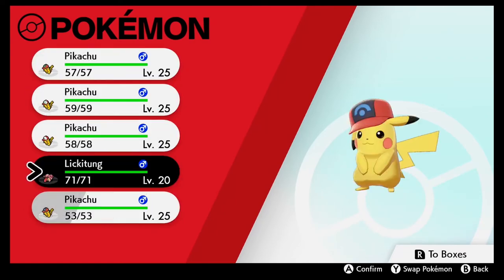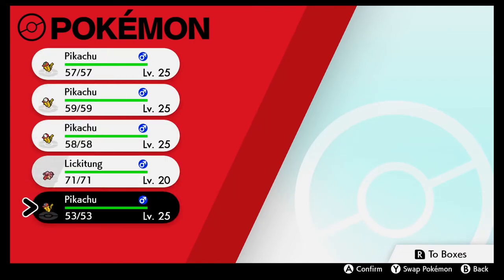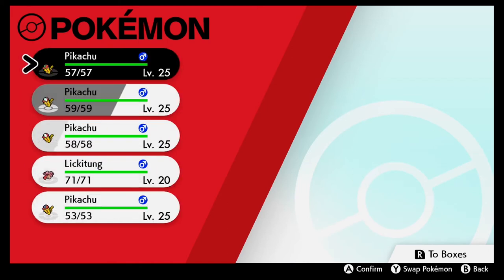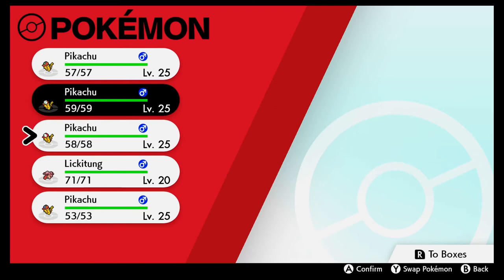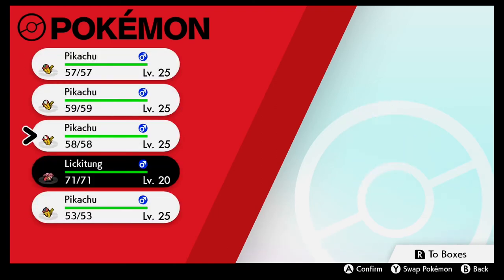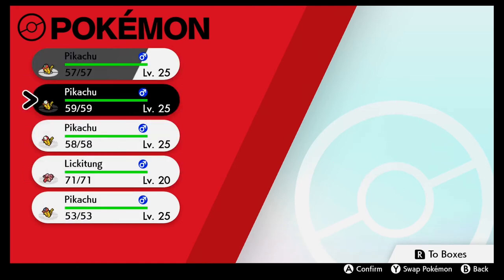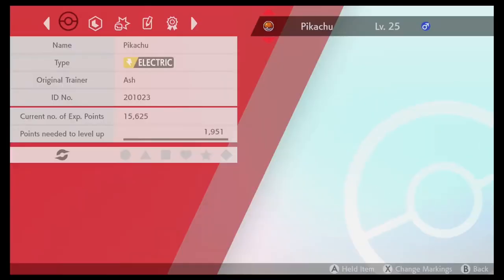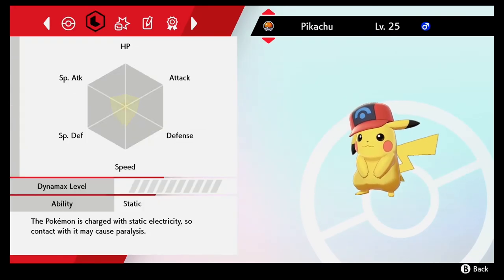Pikachus cannot learn Volt Tackle in this game — there's no Light Ball orb. So the only way to get a Volt Tackle Pikachu besides this was to send one over from Gen 4. You might be able to breed a Pichu in Gen 7 to get Volt Tackle, but yeah.